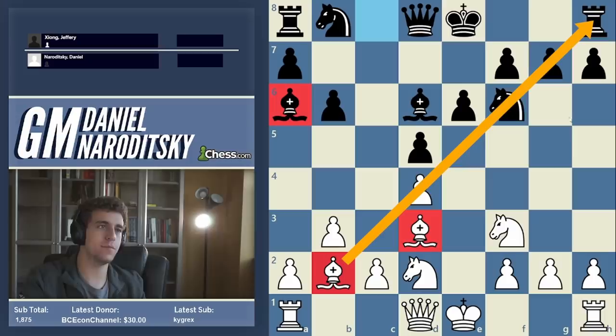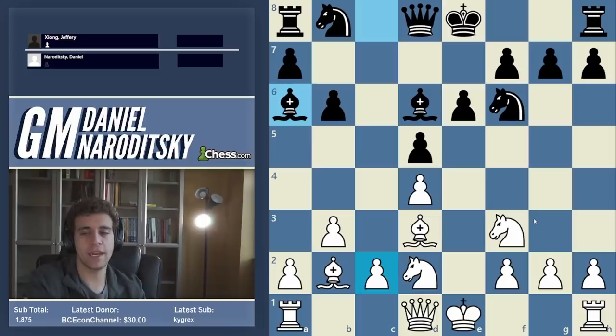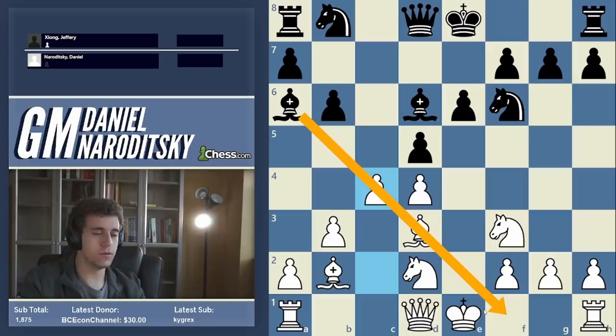He's trying to trade light-squared bishops, which is obviously good for black. If white is left with just the bishop on b2, then the system kind of becomes lame. So I have to find a way to preserve this bishop, and fortunately there is one: the move c4, which essentially cuts into the bishop on a6 and leaves it awkward.